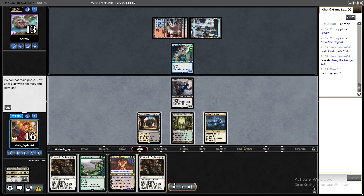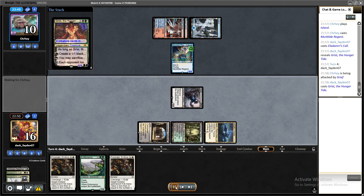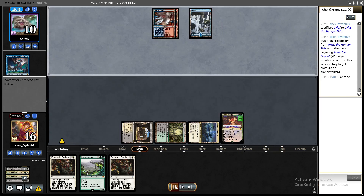I should have gone for an aggressive creature like Stoneforge Mystic, because their Murktide Regent was just 4/4 and not able to block my Grief. I had okay hands with Endurance — if they attack I can cast it as an instant and attack back. I was in a pretty good situation, but I misplayed this last game because I was getting kind of nervous, having had three 4-1 runs prior to this league.